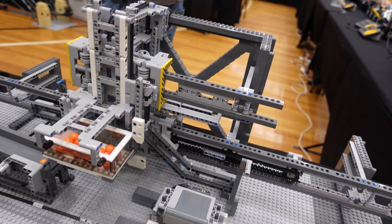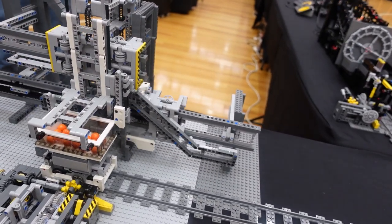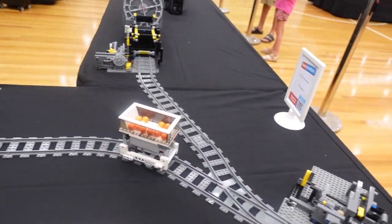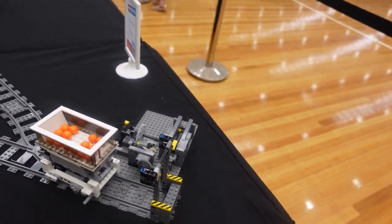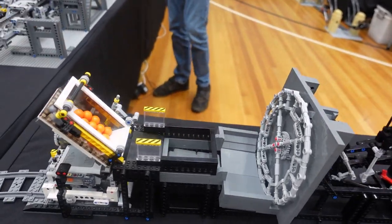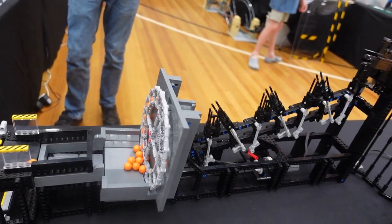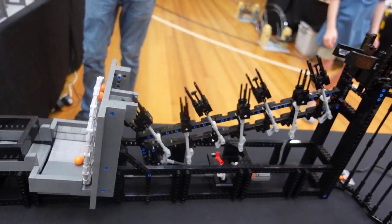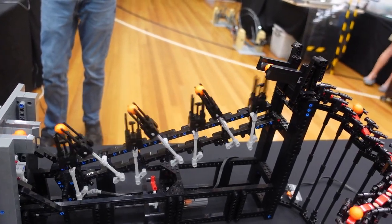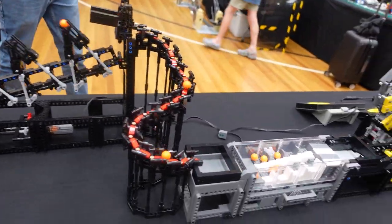This next one is a train loader. The train itself has the motor in it and it is driving the mechanism. As soon as the train leaves, the mechanism stops and the train goes on its own — it changes the points, reverses itself, goes back, unloads itself, and then continues back. Fork to fork is really cool to watch and looks like a very reliable one too.